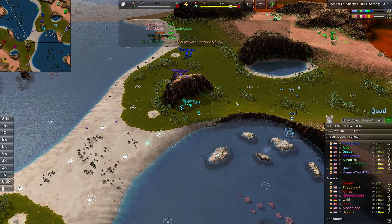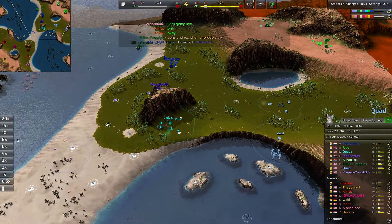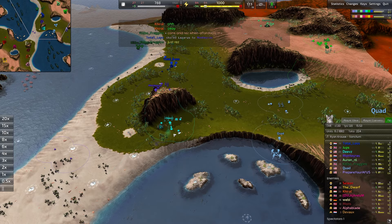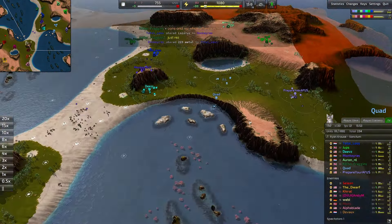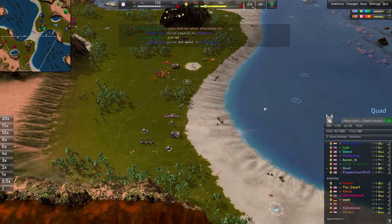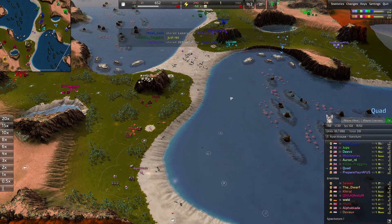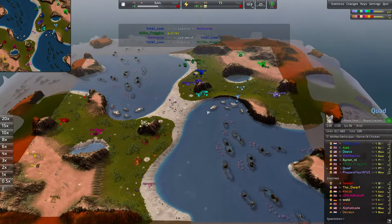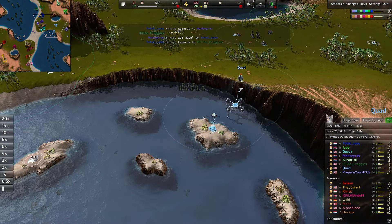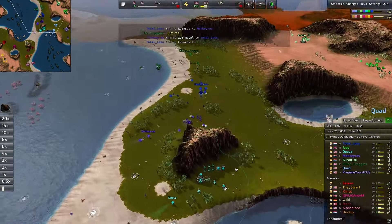Quad is going for a naval lab instead of supporting the front lines, which means this front line is going to be a whole lot weaker than traditionally. You would normally have this commander going for some eco, then pumping out units for the front or building a naval lab. Instead, we're rushing straight into Navy — it could absolutely catch the red commander Alpha Blade off guard, who hasn't even gotten into the water yet. Keeping control over the Navy early on would be tremendously helpful for the blue team.